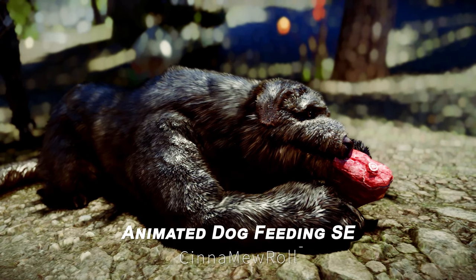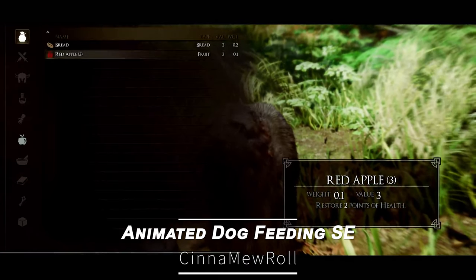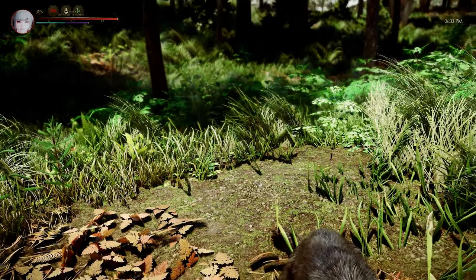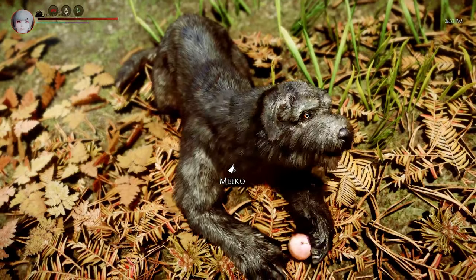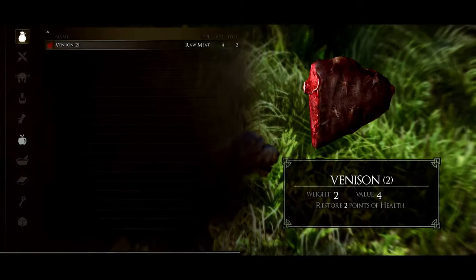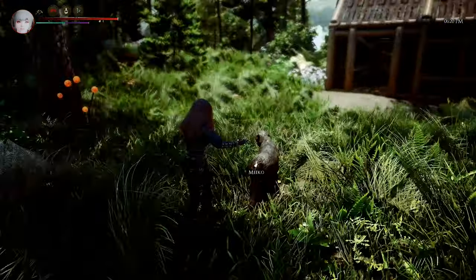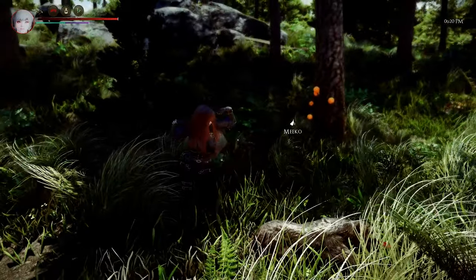Next up is Animated Dog Feeding SE. This mod allows you to feed dogs that use the Vanilla Dog Husky Race or voice type. The dogs will play an eating animation, and you can give them various vanilla foods. This mod enhances the game's immersion by letting you see the dogs actually eating the food.